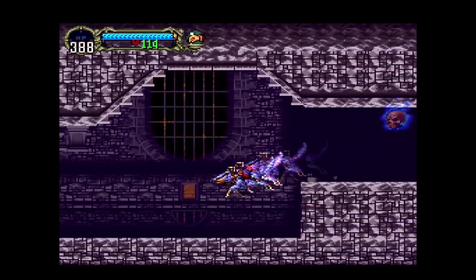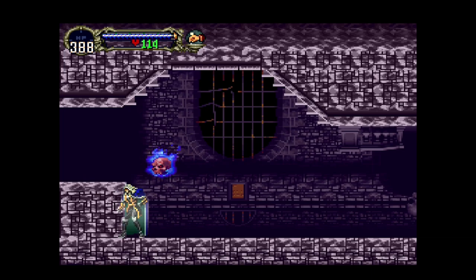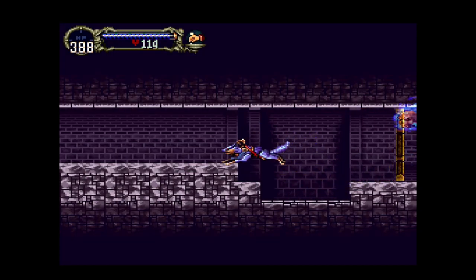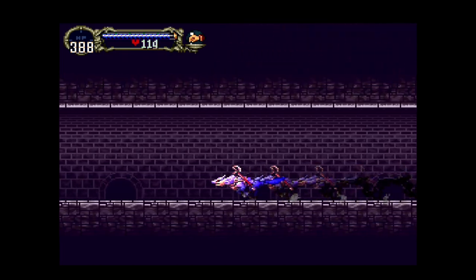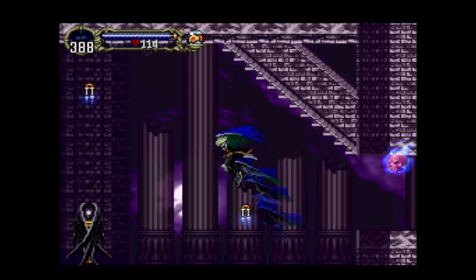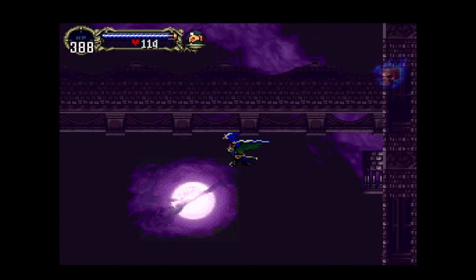In today's video we're going to explore the towers a little bit over here on this side of the map — that's the plan. It shouldn't be too tricky. I do want to make sure we get as much of the map filled as possible, because that way we can get more walk armor protection and that's important to me. I pressed the jump button but it didn't work.